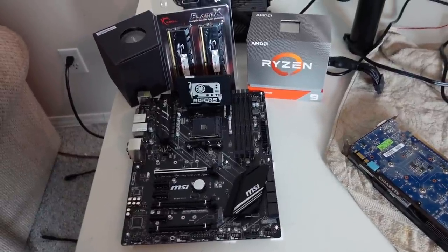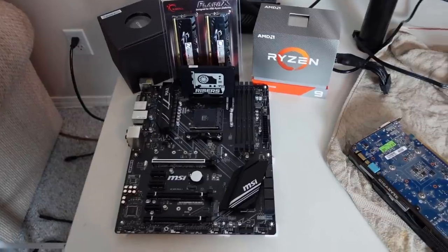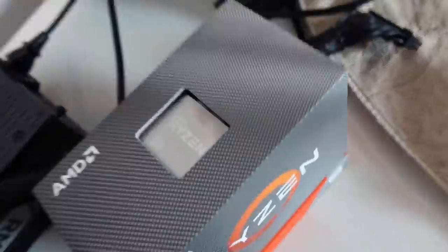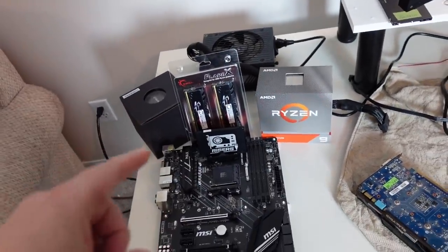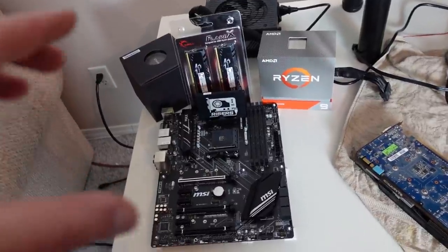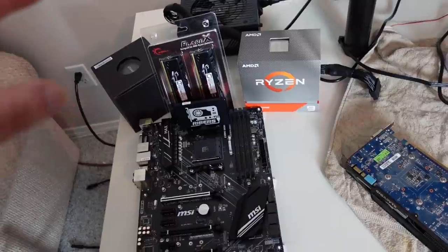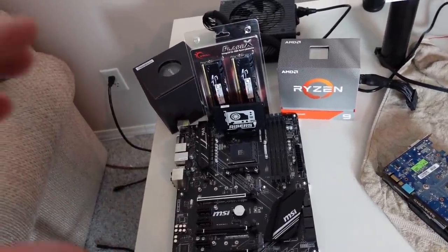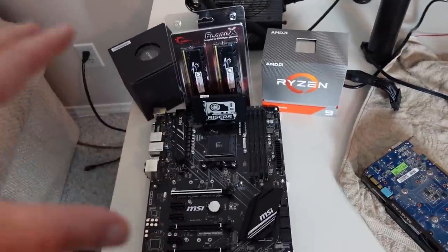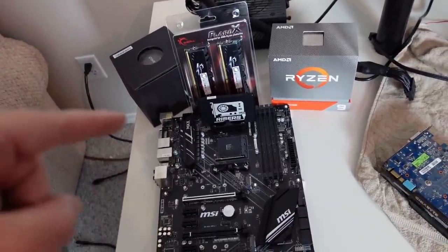Unlike our previous videos where we build with a 3900x CPU — because we usually find them at the best deals — I came across a 3950x. Probably didn't focus too well because of the glare, but we got a 3950x Ryzen CPU for about $600. These things retail at around $1,000 to $1,100, so getting it at $600, I was all for it. That's almost the same as MSRP on the 3900x.